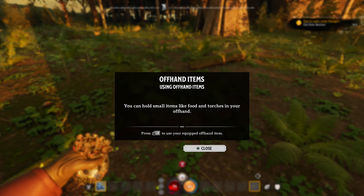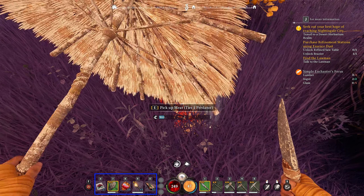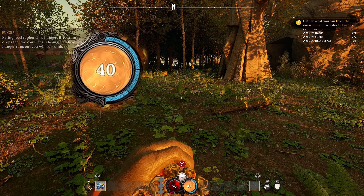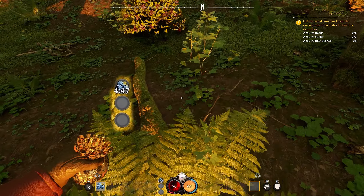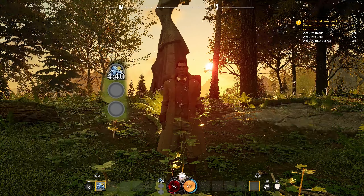We'll jump on some berries and get a pop-up about offhand items. In Nightingale you have a right hand and a left hand. Your right hand is controlled by keys one to five, and your left hand uses keys six to zero. Your left hand is normally where your food is, and your right hand is mostly your weapons. So we're eating out of our left hand. As we eat these berries, at the bottom there's a 40 in orange — after eating the berries it jumps up to 69, so that increases our stamina, which we have for four minutes and 46 seconds shown next to the red blood bar.